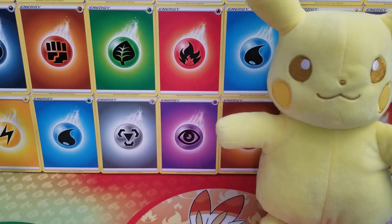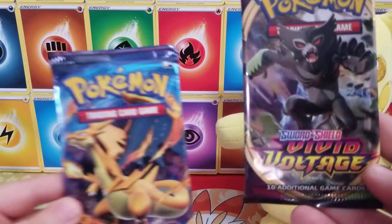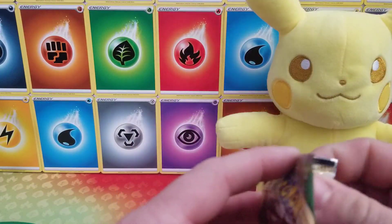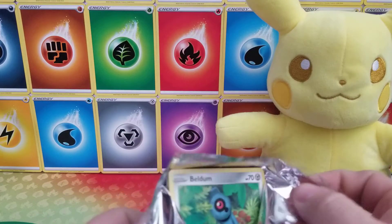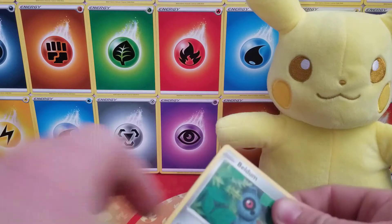Thank you for joining us for another episode of Baking Dad Pokey Dad. Today is day 23 of our two packs a day opening. Today we're going to take a look at Vivid Voltage and Evolutions. Please make sure you guys are leaving likes down below, and make sure if you're subscribed, turn on your notifications so you can get notified every time we post a new video, which lately has been every day because we're doing the two pack openings.